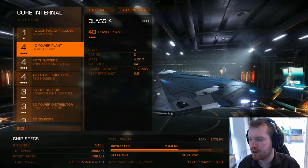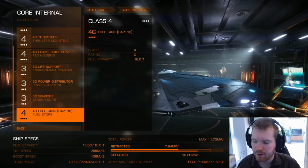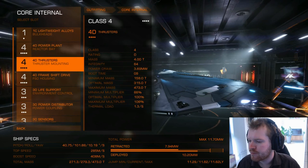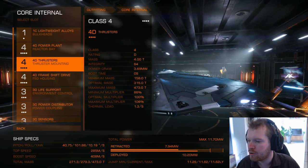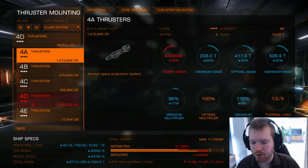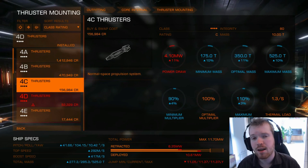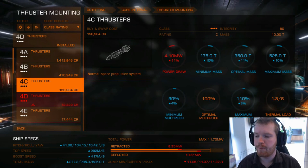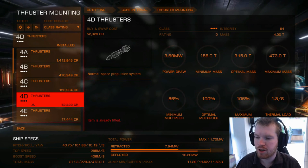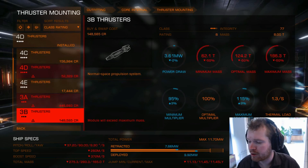For core internals: 4D power plant, 4D thrusters — everything is D-rated here. We also don't have a military compartment. Apart from the stock fuel tank — don't change that. If you want more mobility out of your ship, you could upgrade your thrusters. We actually have the power to upgrade all the way to A-rated, but they do become more and more expensive as you upgrade. Since I wanted to keep this build under a million, I went with D-rated thrusters. But the first upgrade I'd suggest is better thrusters for more mobility, especially since we have the surplus energy to support it.